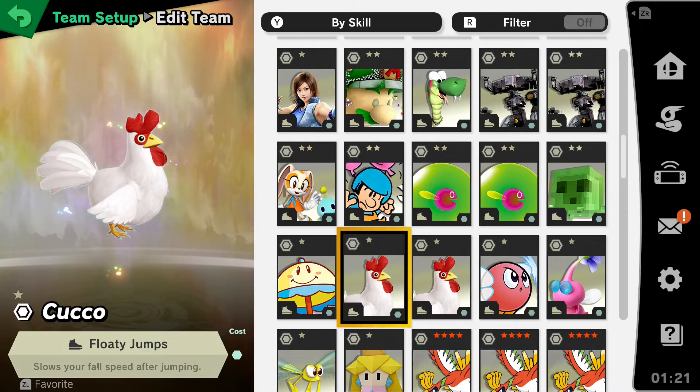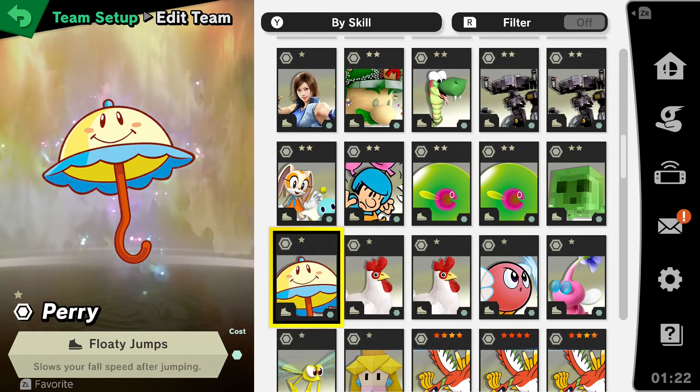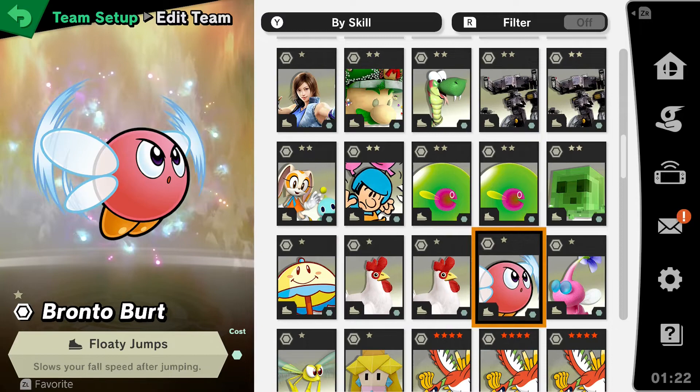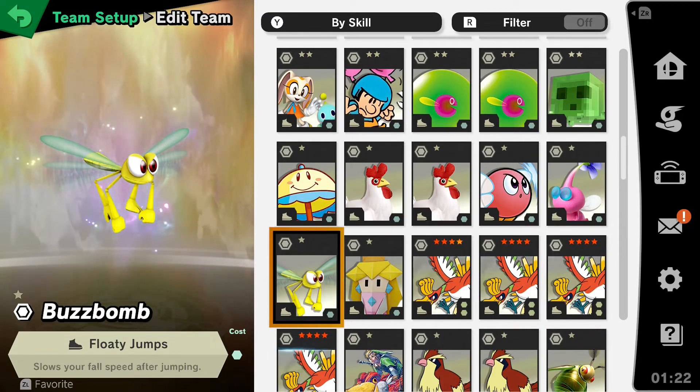The other option I think might be even better than increased Jump Height is Floaty Jumps. This makes it so it slows your fall speed after jumping. It makes it much easier to control where you're going when trying to recover. If you get knocked high into the air and you're worried about falling fast and missing the ledge, this gives the Amiibo much more time to think about it. She also has a down air that can be a sort of safe landing option. Floaty Jump or increased Jump Height is definitely something to consider.